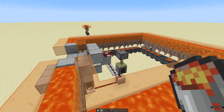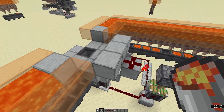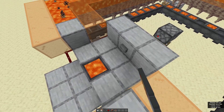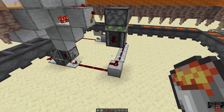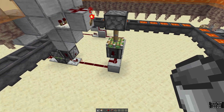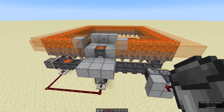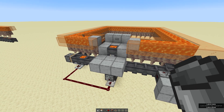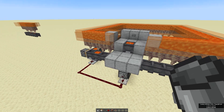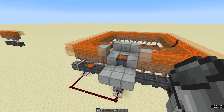So in this circuit, when the cauldron is at zero, this piston is pushed down. When I fill it up, you see it comes back up. So when we empty it, it pulses, and that's what triggers the system. I'll leave the world download for you guys to have a look at this. Any questions, let me know. Let me know what you think — see you in a bit!